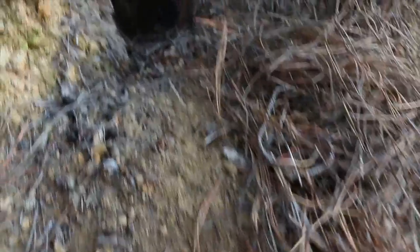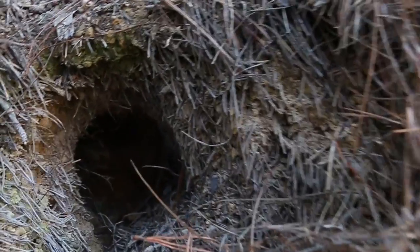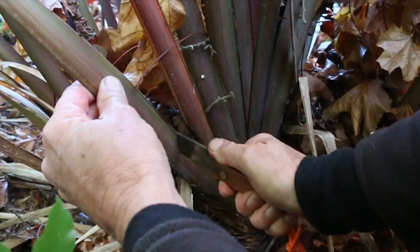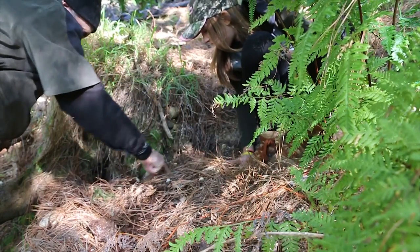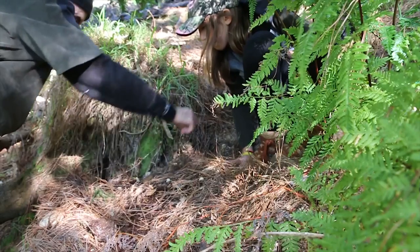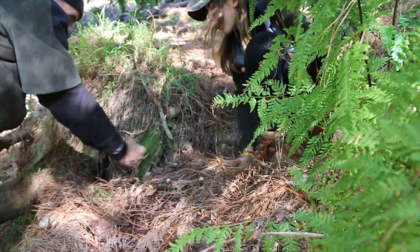I've found another rabbit hole just here that's got some fresh droppings, so I'll put a snare here too. We're going to see my game trail up here, see what it'll come down — I'll put a trap there. We're off this track here — it's been around me going through there, so we're going to put a snare there. Rock there — put it there so it's coming downhill. The pressure is enough to tighten up. That's the theory anyway.